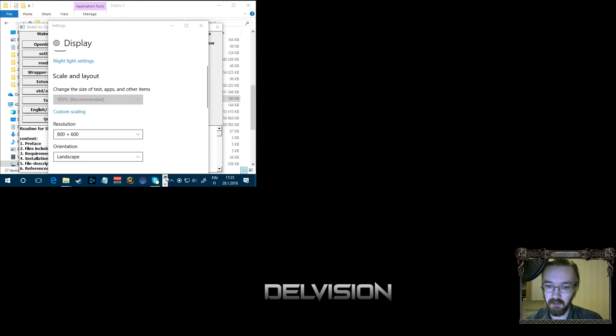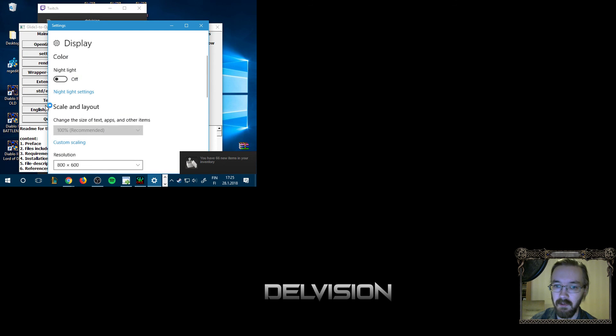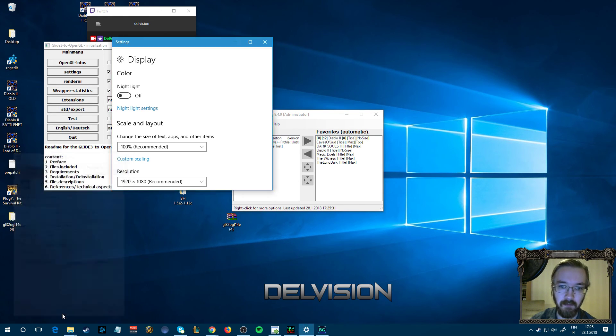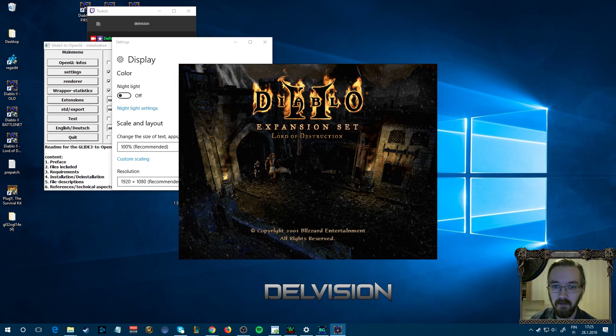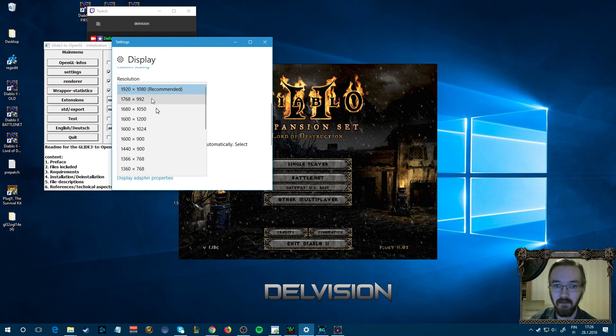I want to exit Diablo 2 and use a program called Borderless Gaming, which you can find on Steam. It allows me to run Diablo 2 full screen borderless. Remove the Glide wrapper from the launch parameters first because it will break the borderless setup. Once I launch the game, Borderless Gaming removes the borders. Then I change the display settings to a smaller resolution — keep changes — and now I'm playing full screen borderless, and I'm able to switch to desktop if I need to.